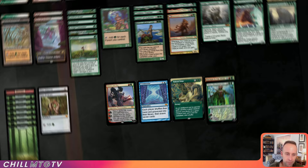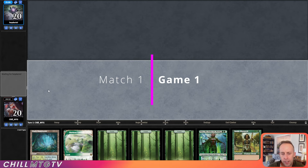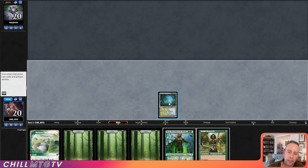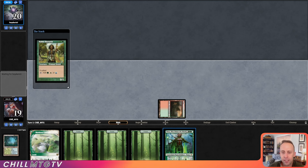Welcome to Match 1, Game 1 — playing against Daniel. Let's keep this hand; we have Nissa and a Horizon Canopy. What's cool about Horizon Canopy is that we can sack it to draw a card. We're going to fetch out with the Misty — probably just get the Taiga here so we can turn-one Noble Hierarch.